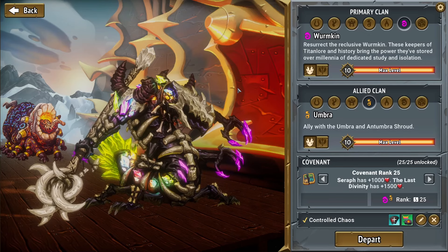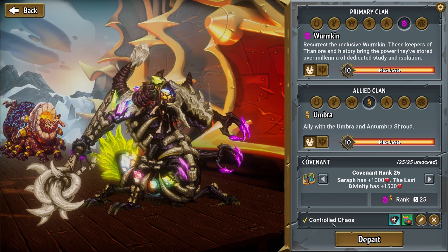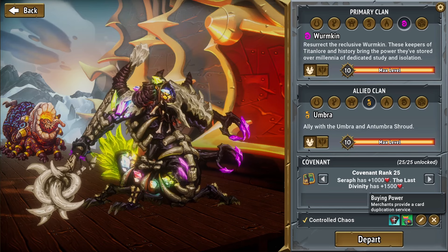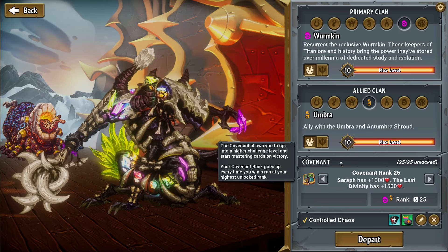Hello everybody, welcome back to Monster Train. Today we are going to be trying out a challenge called Controlled Chaos. We get 12 extra additional cards in our deck, and merchants provide a card duplication service. It does cost money. I did try one a little bit earlier and lost, but we're going to move on from that.